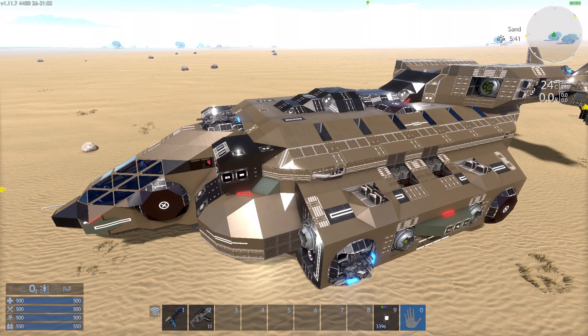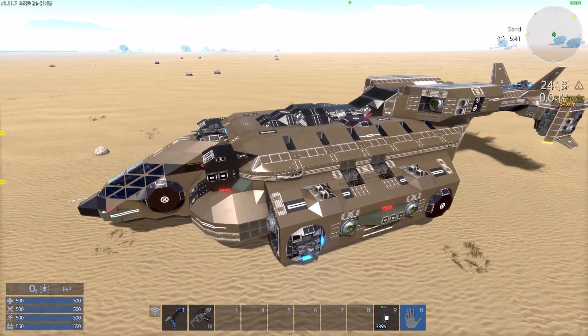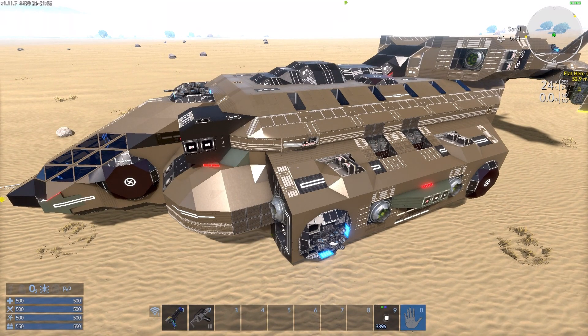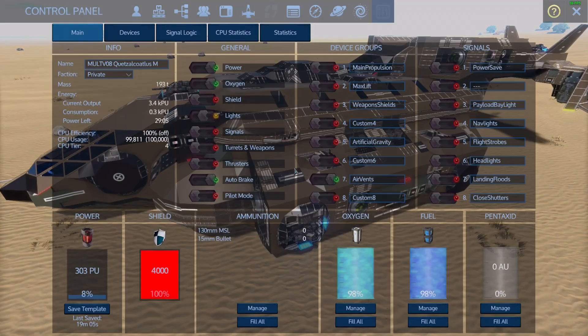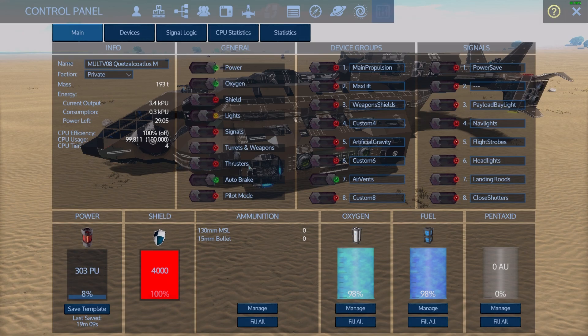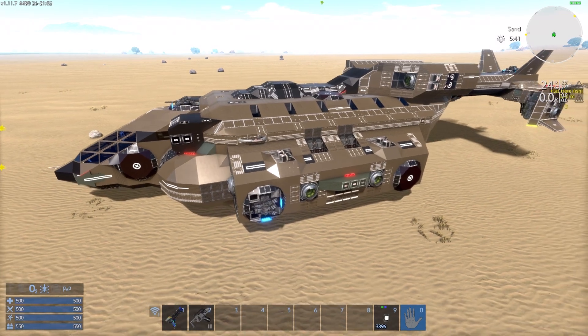If you don't use the weapons and shields switch and have just used the keybind, the shields won't have enough power to charge and things will explode, so do be careful. The other six large generators come on with the propulsion switch. Without that, if you just use the thrusters switch under the general column, there won't be enough power and things will probably go pop.